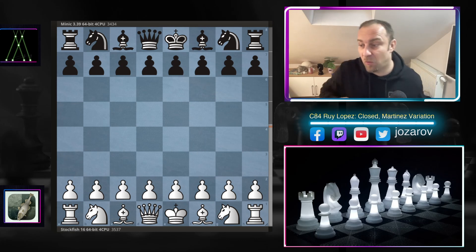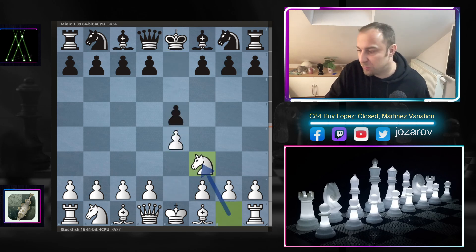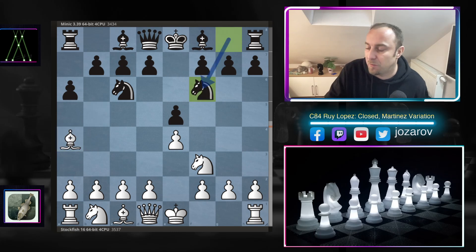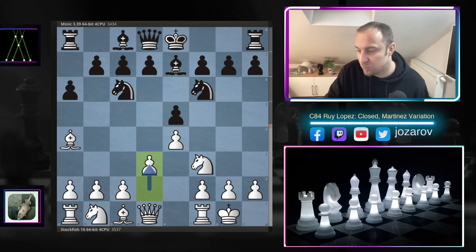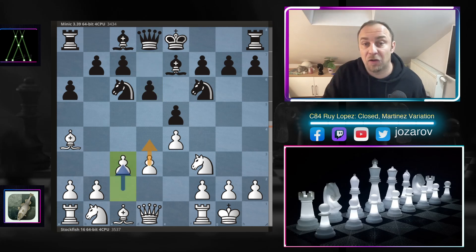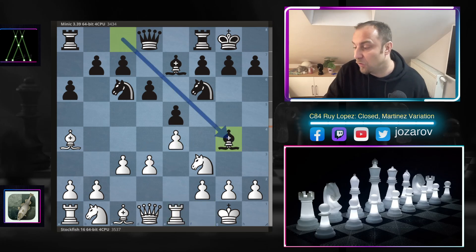With the white pieces, Stockfish opened with e4. Minic's response was e5. After a couple more moves we reached the Murphy Defense, and after bishop to e7 we're now in the closed Ruy Lopez. Stockfish continues with the normal d3, then d6 fixing the center structure, and c3 — the obvious preparation for the break with d4. Castling, rook to e1 supporting the e4 pawn, preparing d4. Here Minic plays bishop to g4, pinning the knight on f3 and not allowing d4.